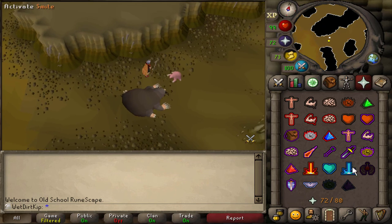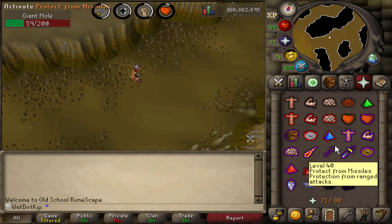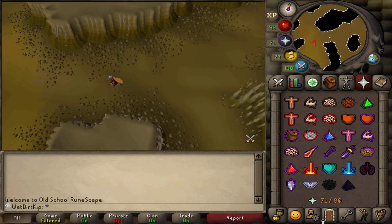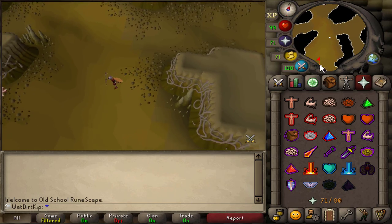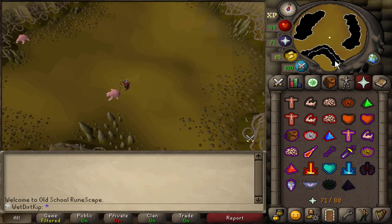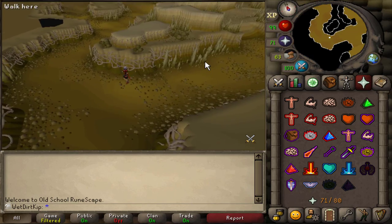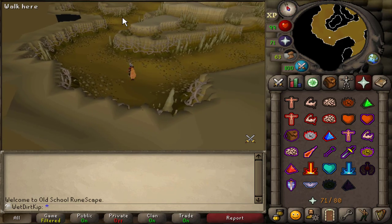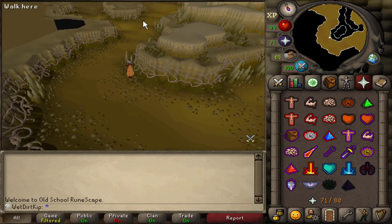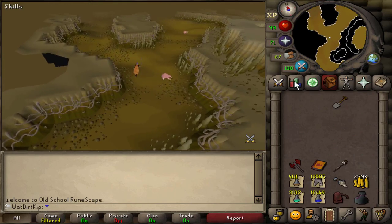For those of you that don't know the mole's mechanics: once you get the mole down to 50%, there's a 25% chance it'll dig every single hit that it does, so there's a lot of running around involved. That's where the Falador Diary comes in. When you have the Falador Hard Diary done, there's a little arrow on the minimap that'll show you where the mole dug to. So we will still need Staminas, but we won't be aimlessly wandering around. We are going to get the Diary done.